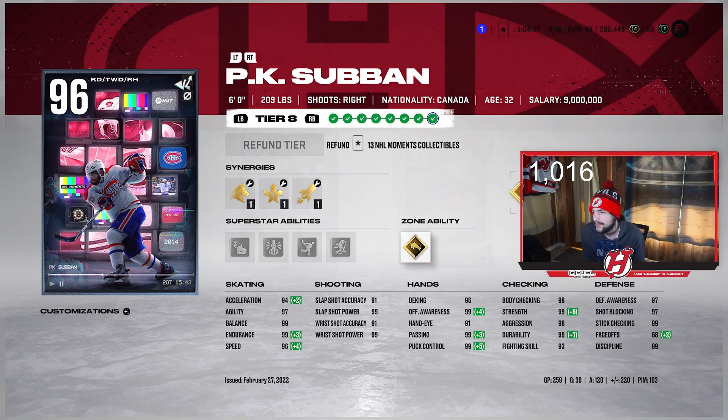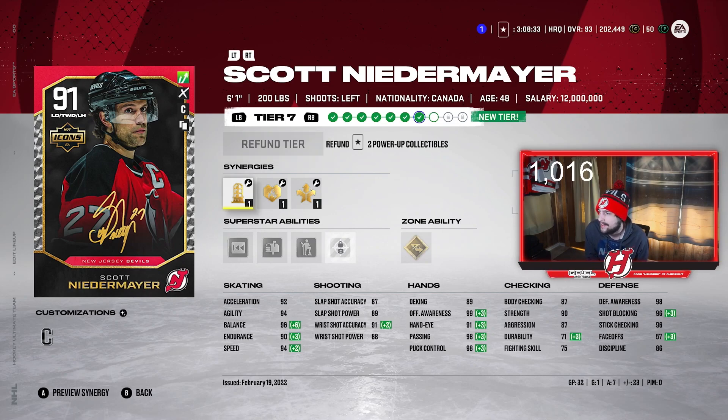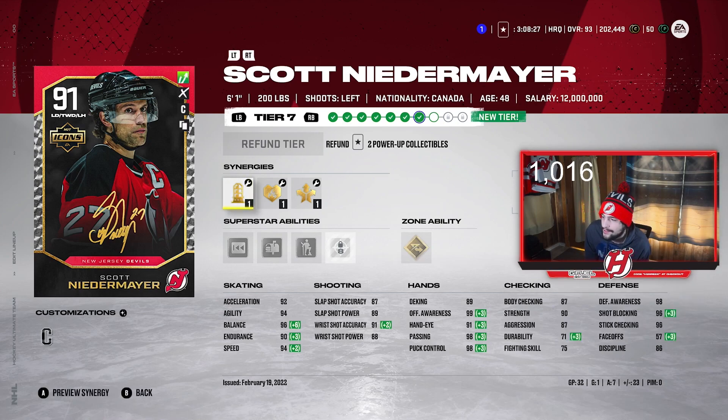Then we got Scott Niedermeyer — I got him up to 91 overall right now. 6'1", 200 pounds. Light the Lamp, Heart and Soul, and Distributor currently active on him — he's been very fun to use. 92 Excel, 94 Agility, 96 Balance, 90 Endurance, 94 Speed. He is the captain of the team as well. Shot is 87, 89, 91, and 88. One goal, 7 assists, and 32 games played for Scott Niedermeyer.